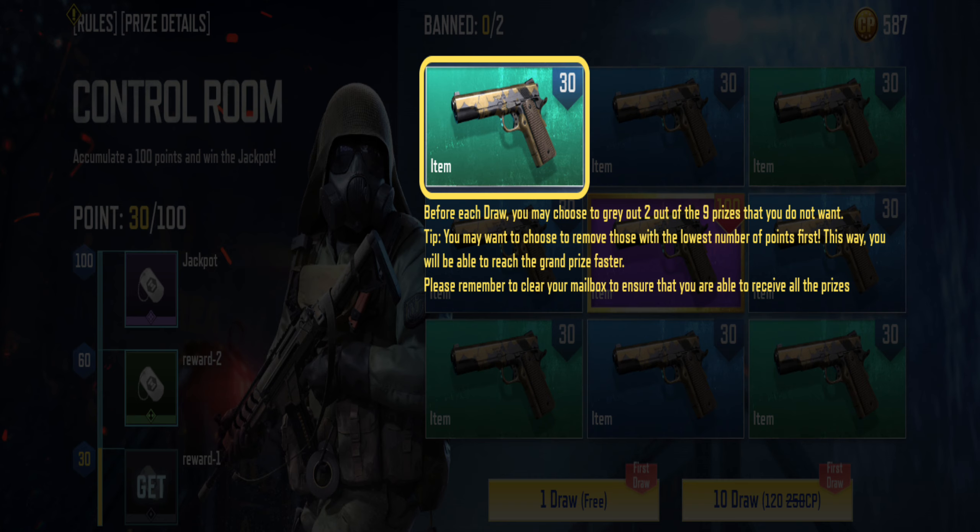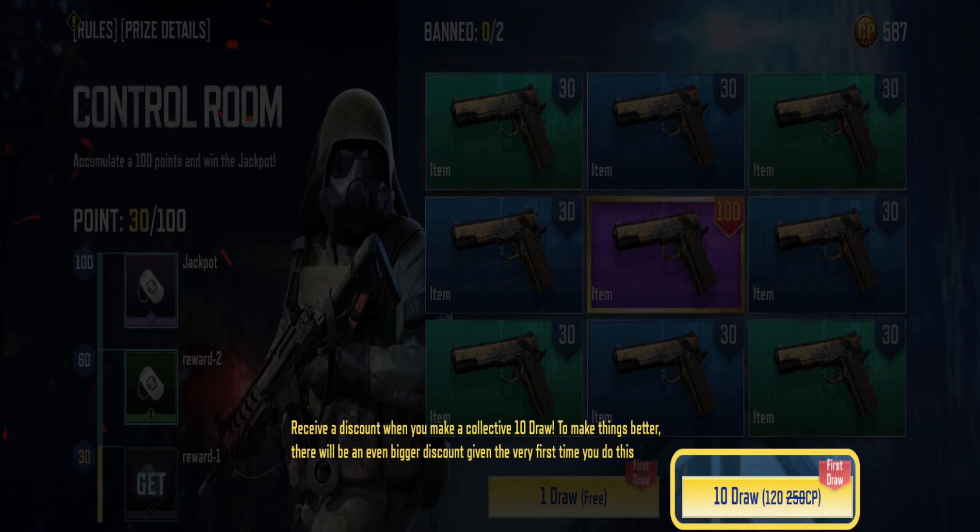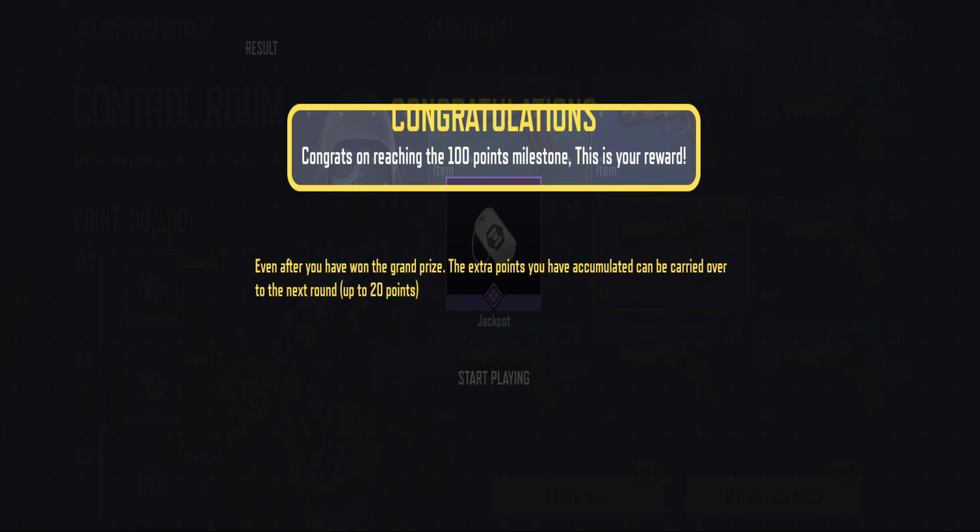Here's how the Control Room works. Before each draw, you may choose to gray out two out of the nine prizes that you do not want. Tip: you may want to remove those with the lowest number of points first — this way you will be able to reach the grand prize faster. You also receive a discount when you make a collective 10 draws, and there will be an even bigger discount the very first time you do this.